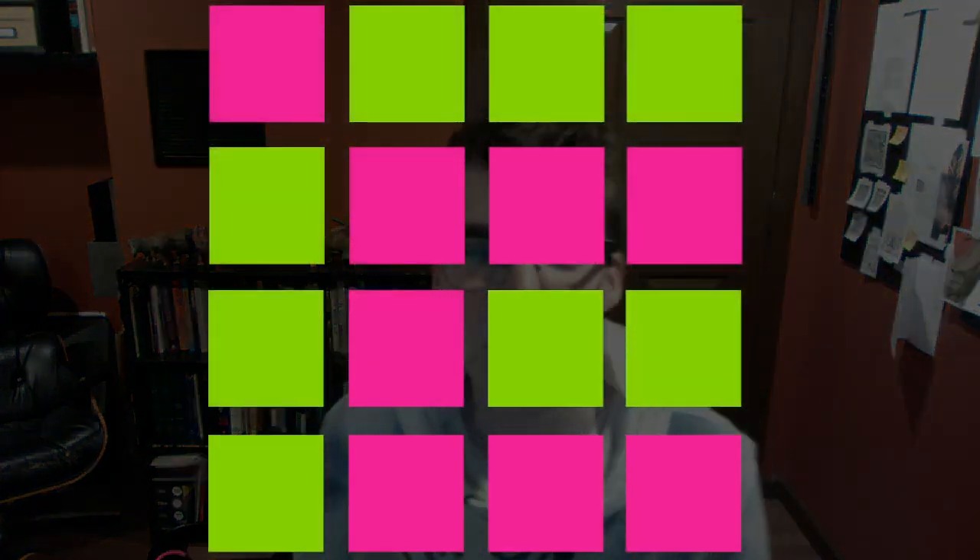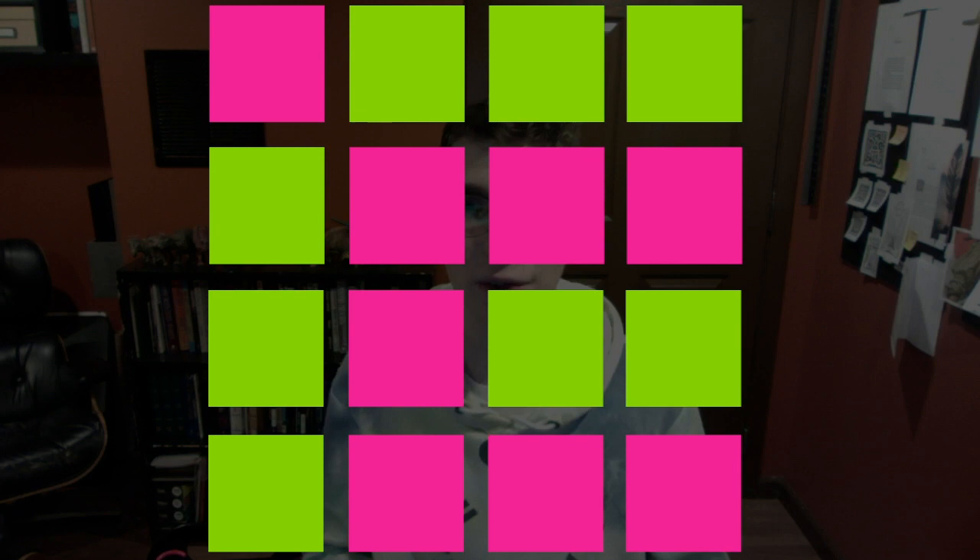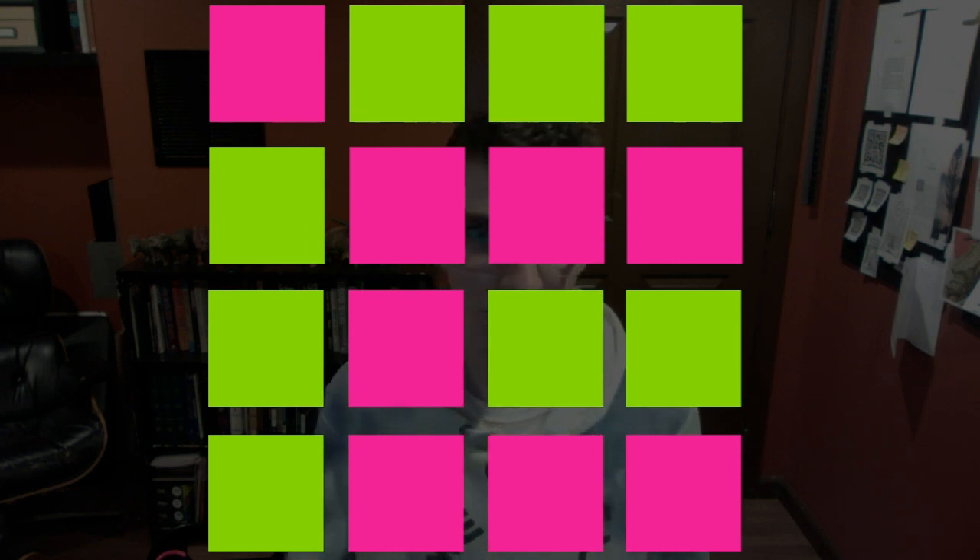You'll see here on this screen — there they are — some squares. These squares are very, very important. There's a couple of them. I want you to do me a favor: place your finger on any of the green squares. Perfect.